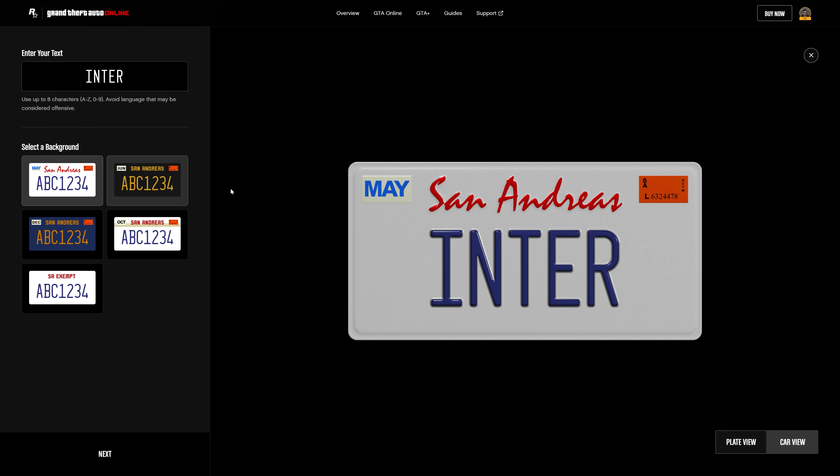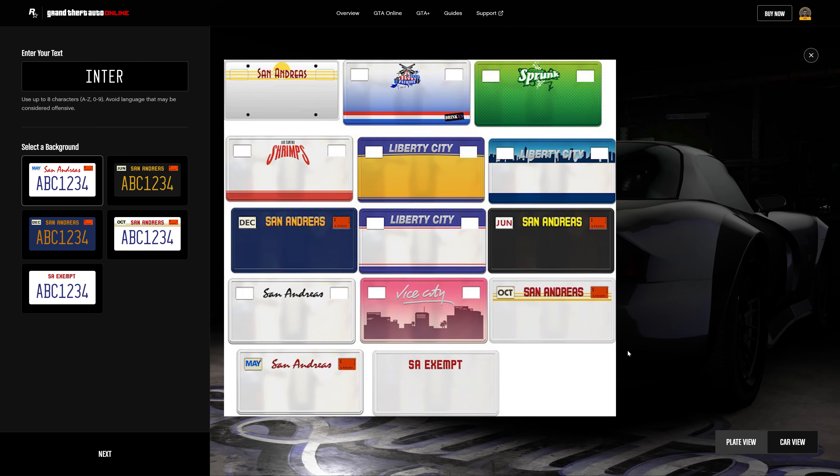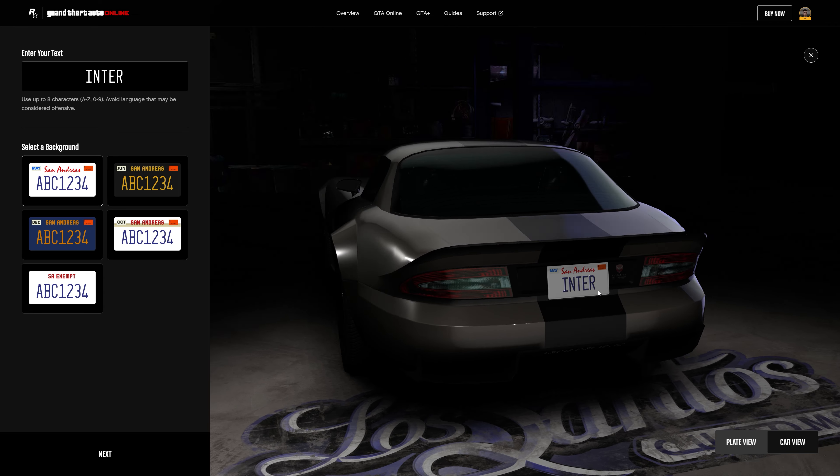Dataminers discovered that the iFruit app, which is no longer supported, had new San Andreas designs — Sprunk, Liberty City, and even Vice City, which of course is going to be the next GTA game location.